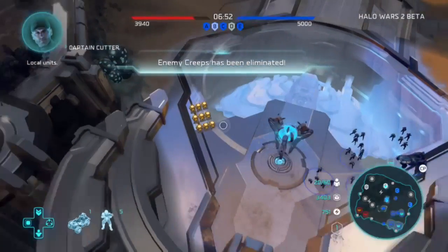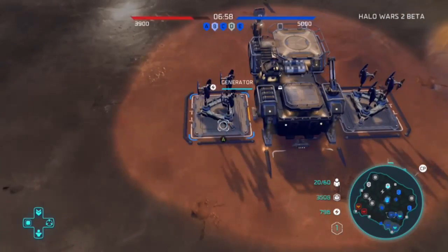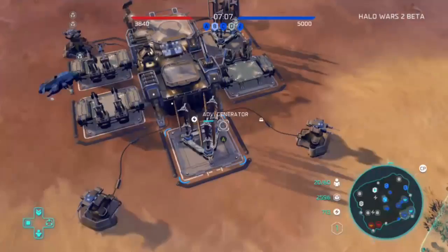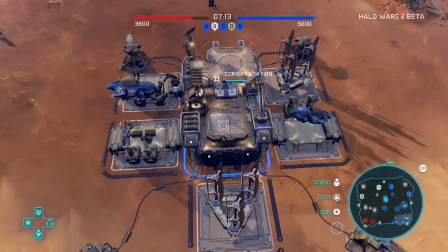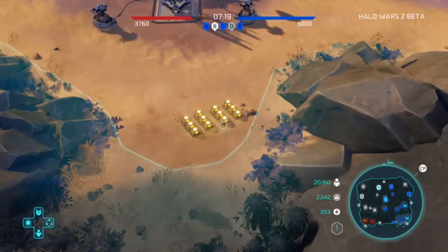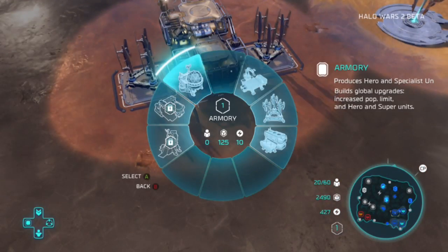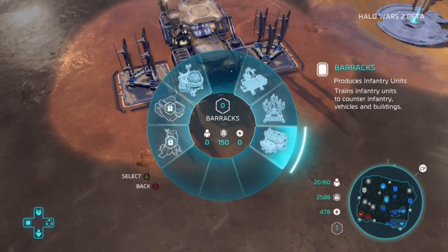The game mode in the beta is called Domination. The more outposts and reactors you capture makes a big difference - you could have 5,000 points while your enemies don't. As you can see, me and my teammate are actually winning right now: we have a max of 5,000 and they only have 3,800. We took 1,200 points from them by capturing most of the generators on the right side, which are all blue. On the left you can see white unclaimed bases - our enemy hasn't done anything with the other reactors or supply depots. Me and my teammate were really doing well this game.